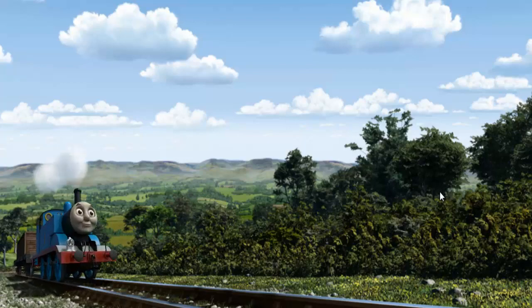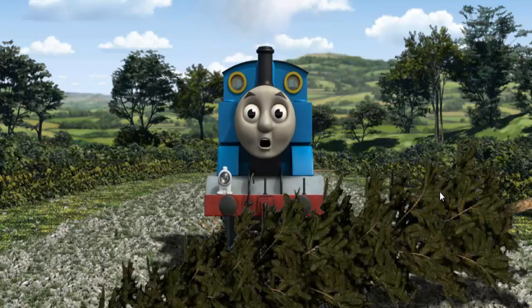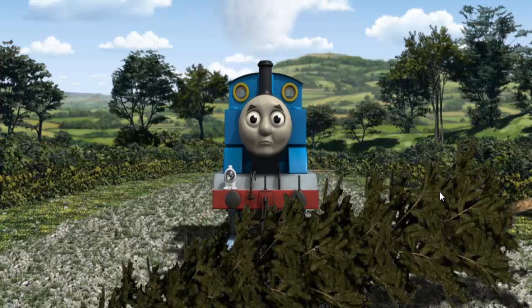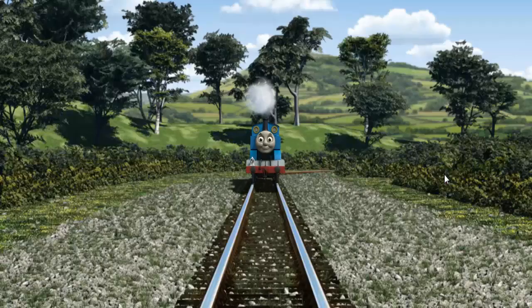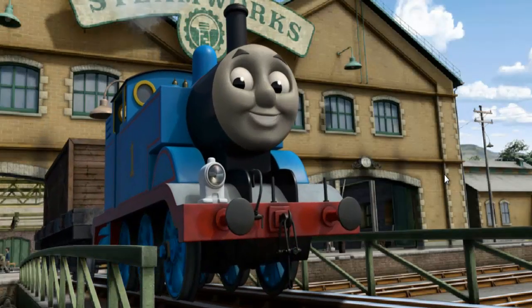Thomas set out for the Steamworks. Suddenly the tracks were blocked. Thomas had to stop. He needed to go a different way. Show Thomas the track that goes over the shortest bridge. Full steam ahead! Thomas puffed proudly into the Steamworks. With your help, he was a really useful engine.